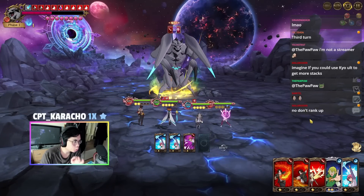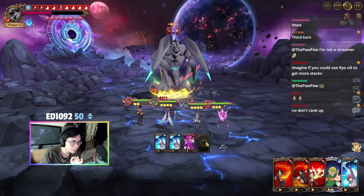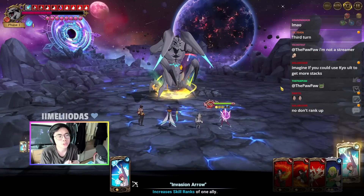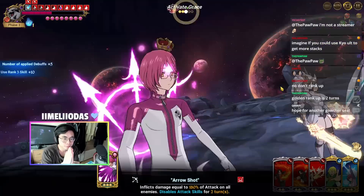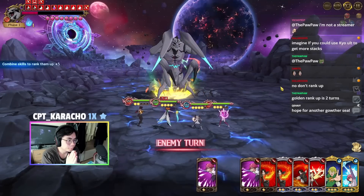You don't want to use the gotha rank up in this turn. What we're going to do is just skip to get five points, because skipping gives us five points. Hopefully we draw one more gotha rank up — that would be the optimal card.